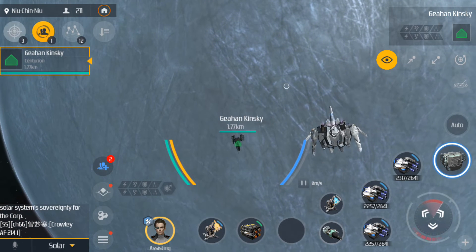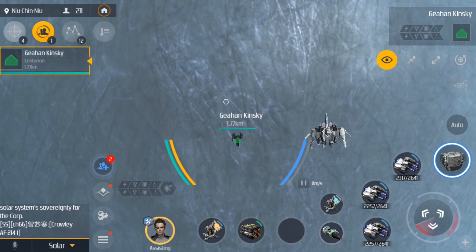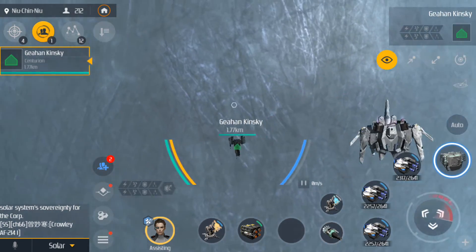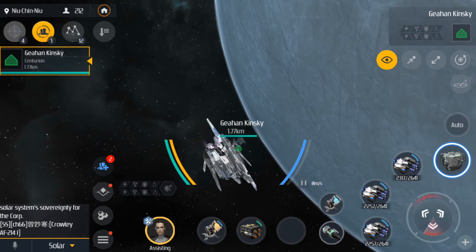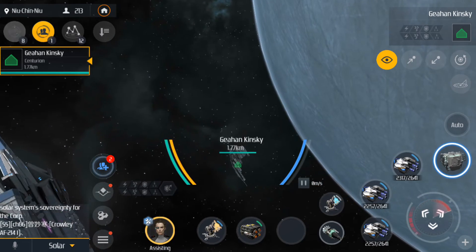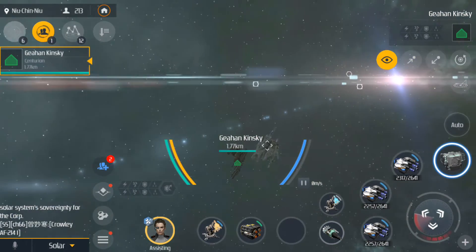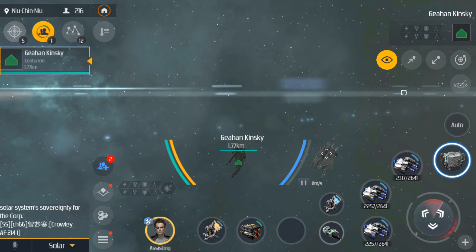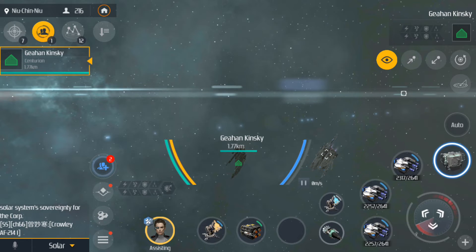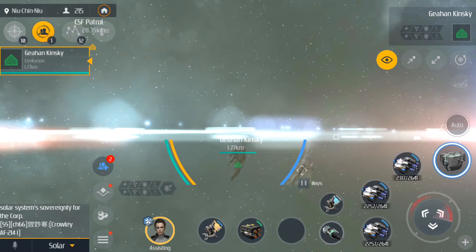Hundreds of meters wide, I'm sure — it's quite huge. This is the perspective between the two ships. So now after this I'm gonna show you how big is the biggest ship in the game — the capital ship. I'm gonna use a different ship to reach there. Stay with me.